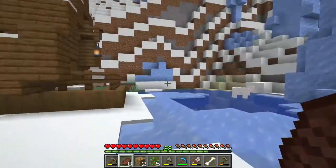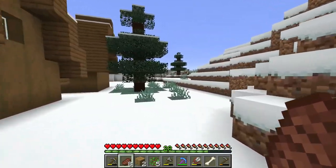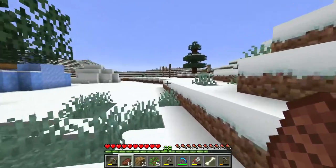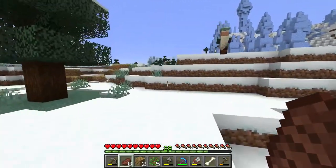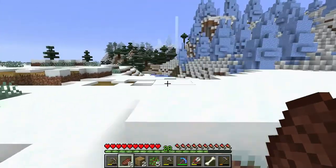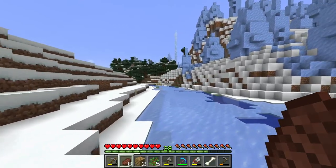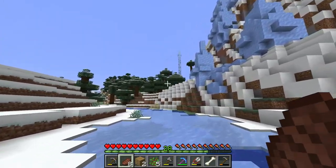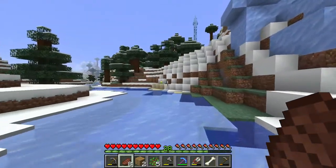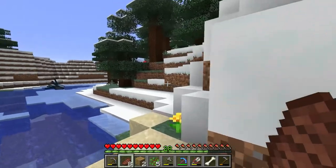Oh, this is a nice area for a cabin. I really don't see anything out here, I guess we can keep going. That thing is tall right there. I really would like to see Minecraft add some ice castles, like a frozen castle — that would be sweet if they did.